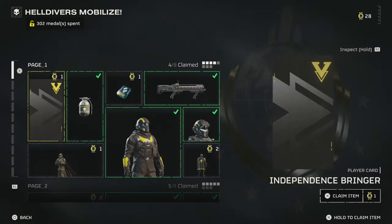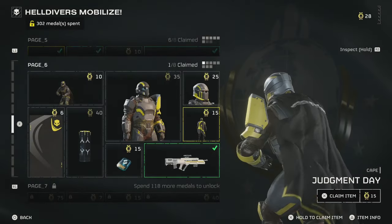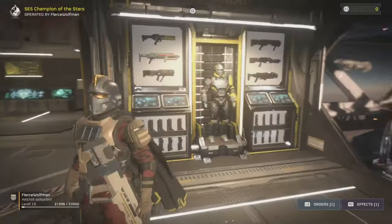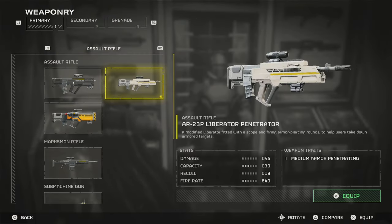You can find it on page six of your standard Warbond, for 40 medals. Now let's talk about the stats: it's a modified Liberator fitted with a scope and firing armor-piercing rounds to help users take down armored targets. The damage is 45, capacity is 30, recoil is 19, fire rate is 640, and the weapon trait is medium armor penetrating — which is very important.